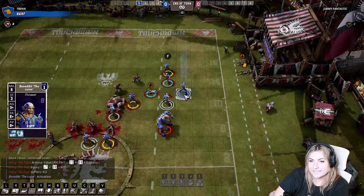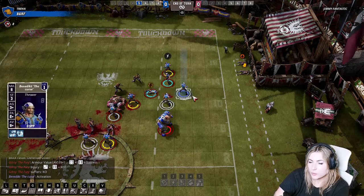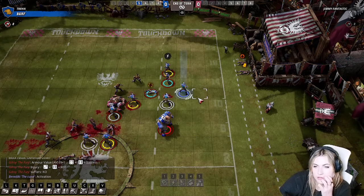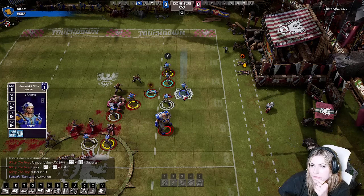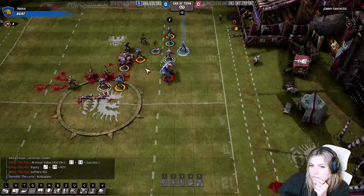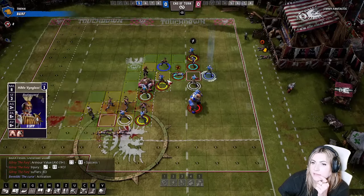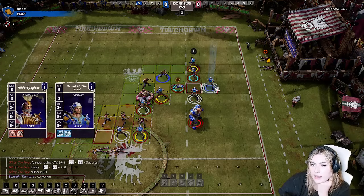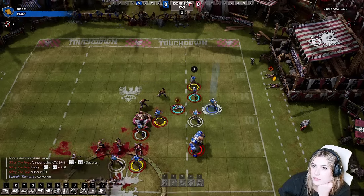In Blood Bowl — is there an argument for moving the ball carrier over here? Into Chun's column? The reason to do that is if somebody on the other side of the pitch might be able to hit you where you are. If you don't have to move there, you shouldn't. My only reasoning was if you knocked down my catcher or lineman and followed, you'd be tagging my thrower — but that's not the end of the world.